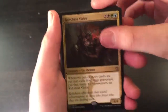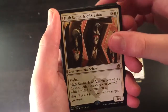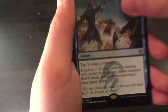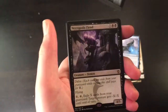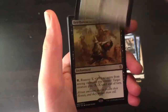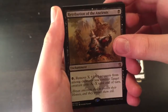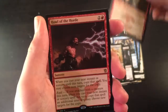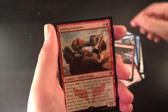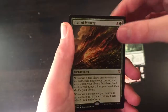Rakshasha Vizier, Herald of Anafenza, High Sentinels of Arashin, Master of Pearls, Icy Blast, Kruphix Spell Snatcher, Thousand Winds, Necropolis Fiend. Oh, that's a cool one — Retribution of the Ancients, Dragon-Style Twins, Howl of the Horde, Jeering Instigator, Meandering Towershell, and Trail of Mystery.